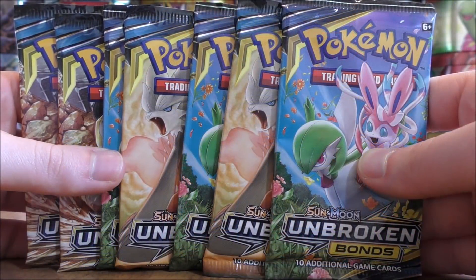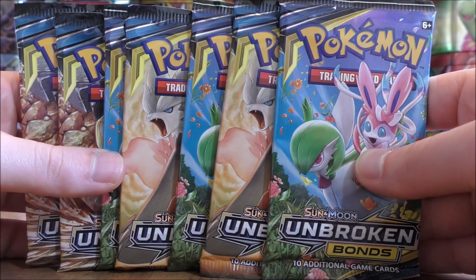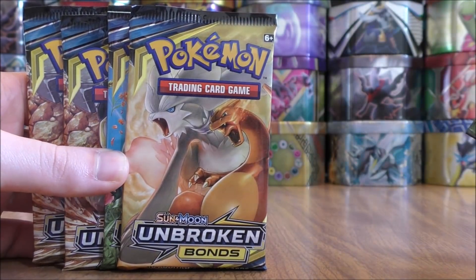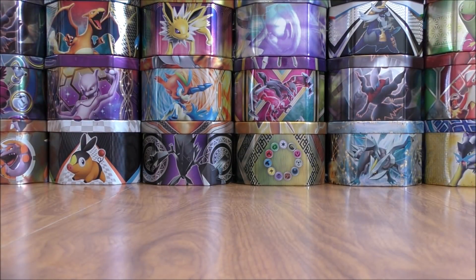Here's a little bit different look at these seven booster packs that I'll be opening up. My most wanted card, at least right now from the set, would be the Charizard and Reshiram GX Tag Team. I would love to pull the Full Art or the Rainbow Rare — it is one valuable card. Charizard is my favorite Pokemon of all time.